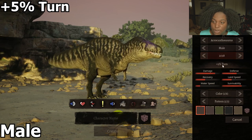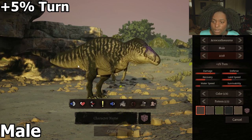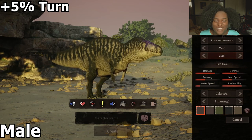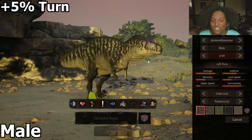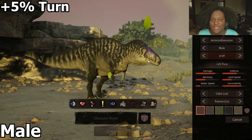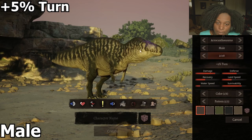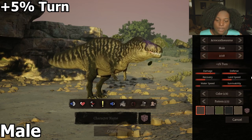Then we have our plus 5% turn, which definitely has a longer tail. The base of the tail just gets wider and wider on each iteration. Each variation of this guy just gets chunkier and chunkier, which is kind of fantastic. But the head is pretty much our generic default head, though of course it's still wider from the top to the bottom.